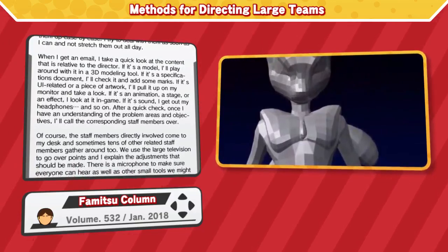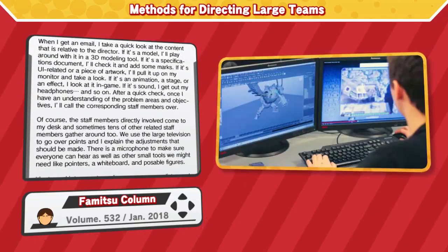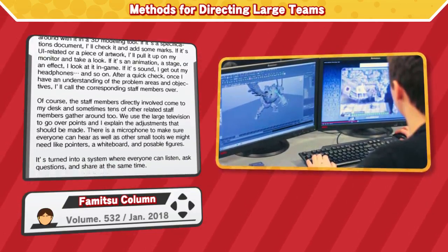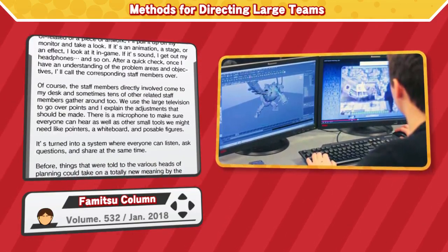After a quick check, once I have an understanding of the problem areas and objectives, I'll call the corresponding staff members over. The staff members directly involved come to my desk, and sometimes tens of other related staff members gather around too. We use the large television to go over points, and I explain the adjustments that should be made.